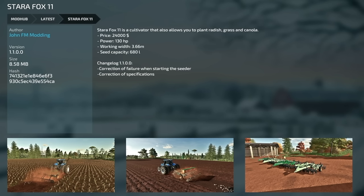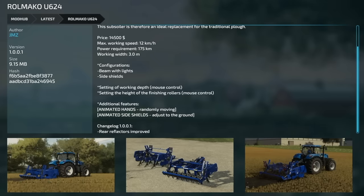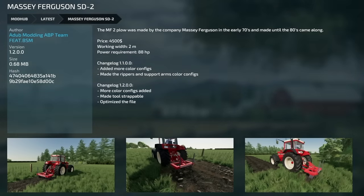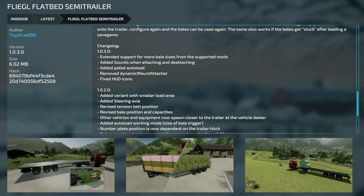Update to the Star Fox 11 version 1.1: correction of failure when starting the seeder and correction of specifications. Quick update to the Roll Maco U624 version 1.0.0.1: rear reflectors improved. Massey Ferguson SD2 for Made-Up Modding updated to 1.2: more color configs added, made the tool strappable, and optimized the file. The gravity wagon version 1.1: warning sign configuration added, brake force file optimized, many color configurations added, rim color fix, and capacity configs added.